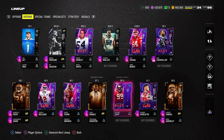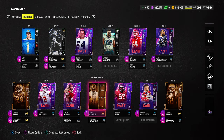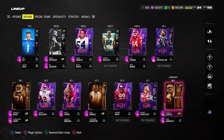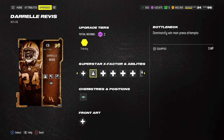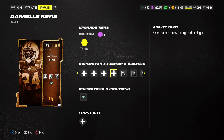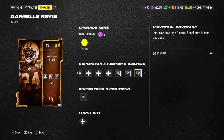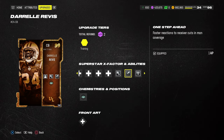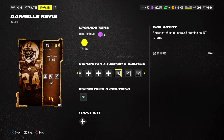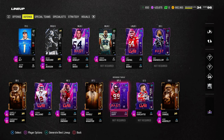The must-have cards for this scheme are Darrell Rivas, Asante Samuel, and at the slot corner position, Traverius Ward. Diving into their abilities, the main thing is they have Bottleneck, and they also have Universal Coverage or Reinforcement, which allows them to get all the KO abilities. They have One Step Ahead, which negates route-running abilities, and Pick Artist. These abilities all work together to make the man coverage as sticky as possible.